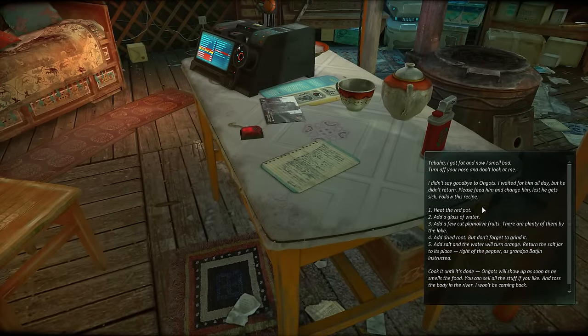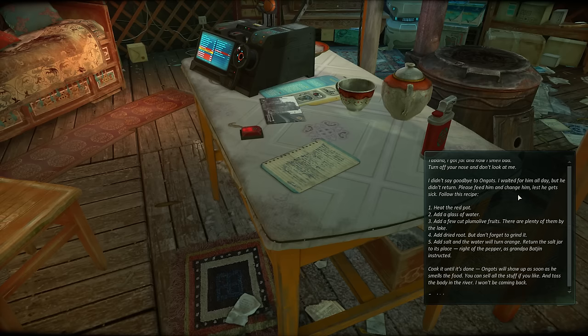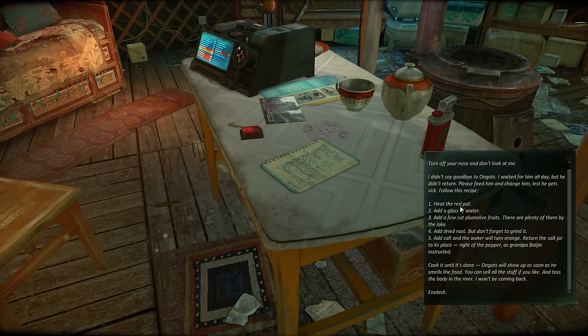Topaha, I got fat and now I smell bad. Turn off your nose and don't look at me. I didn't say goodbye to Ongots — I waited for him all day, but he didn't return. Please feed him and change him. Change him? Lest he get sick. Follow this recipe. So, this is our first quest of the game.